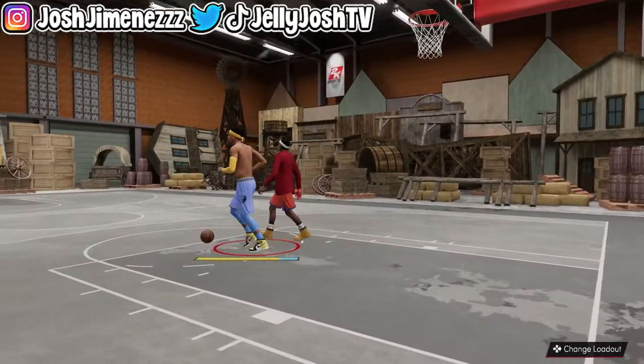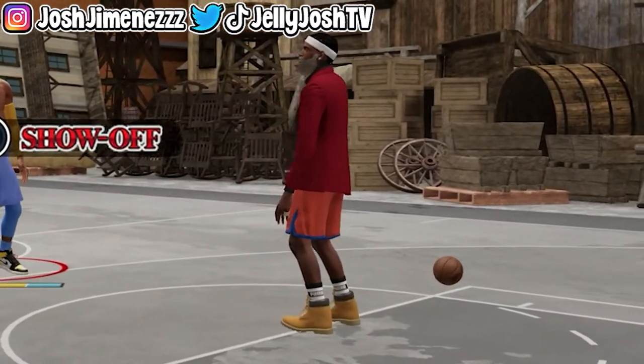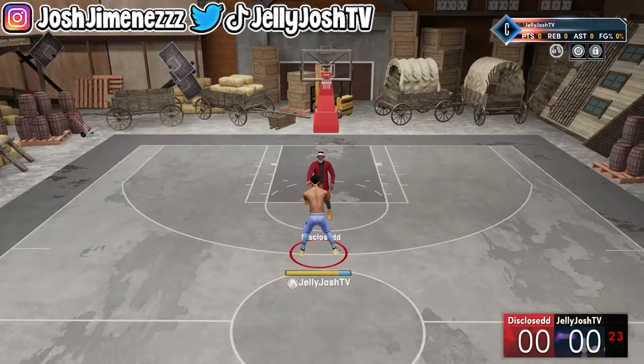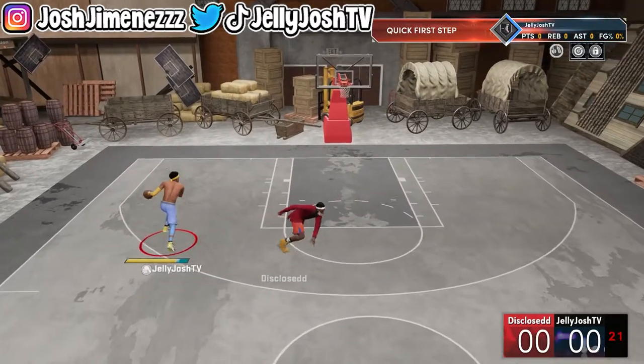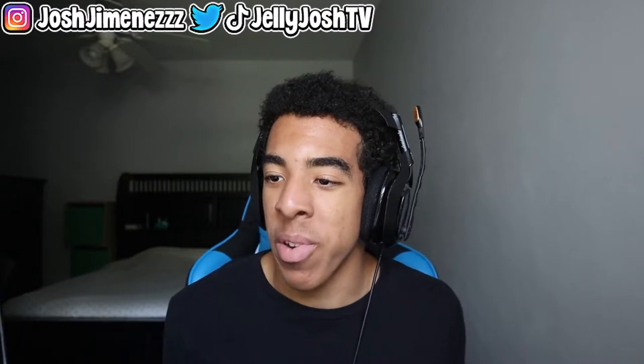Why does this guy have zero drip? He's wearing red on top, orange on the bottom, high socks and Timbs — what is going on? You're about to see what this build can do. I'm going to score two right now. Step back. I literally already broke him — I didn't expect to actually break him like that. I only got ankle breaker and space creator silver.